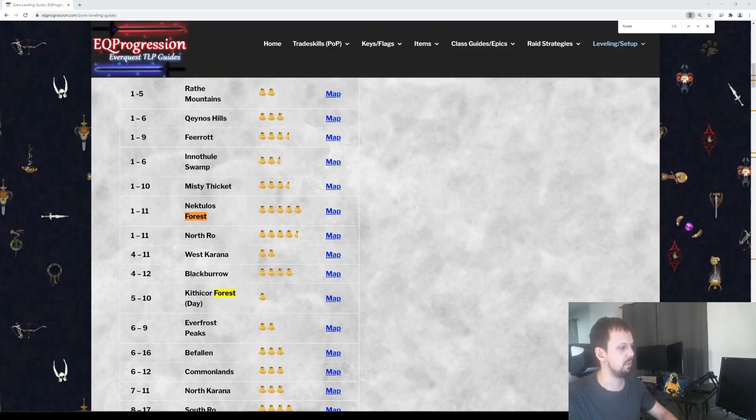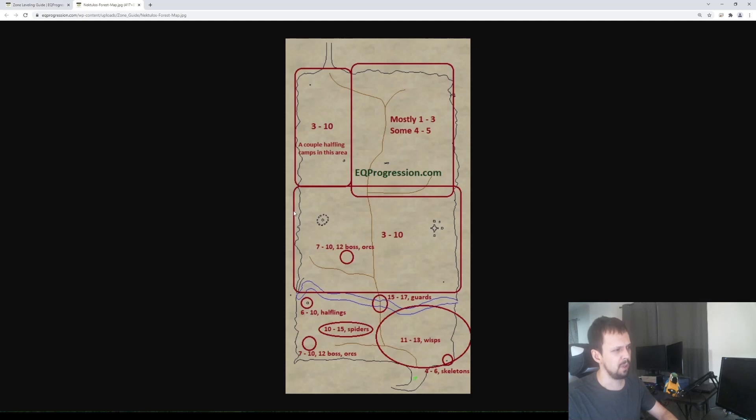Nektulos Forest is rated five out of five. Looking at the map, it's really balanced — the northern part of the zone tends to be lower level, and the further south you get tends to be a bit higher. You kind of work your way south as you level up. For power leveling it's okay, but a lot of mobs run, so you're not going to be mass pulling. There are a lot of roamers in this zone. Overall it's a really good zone.